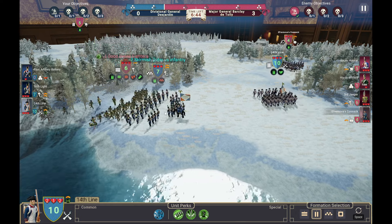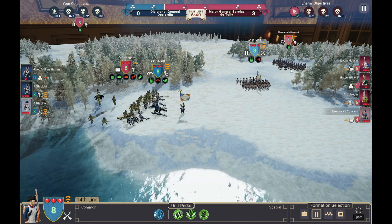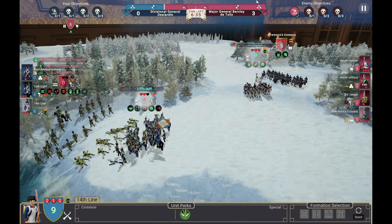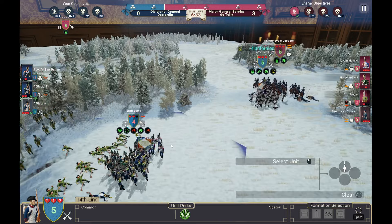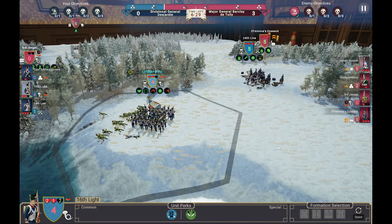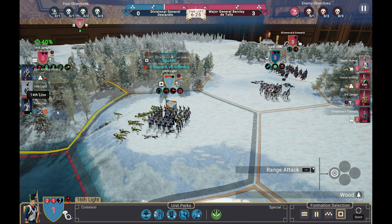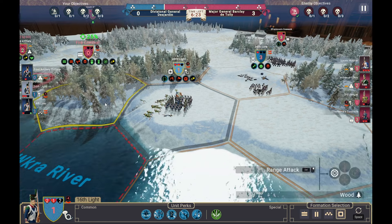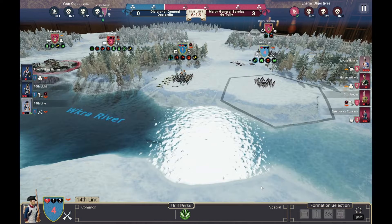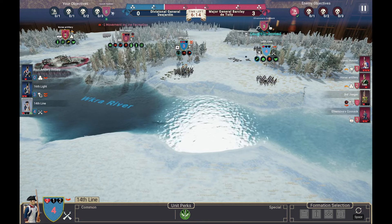Our men are going right in. I hope they can hold because we need to focus on the cavalry as well. I'm going to get into a square formation with that unit, hopefully in time to deal with the enemy cavalry. We didn't form in time — I tried but it didn't quite work. The battle continues and I want to go right in for the attack.